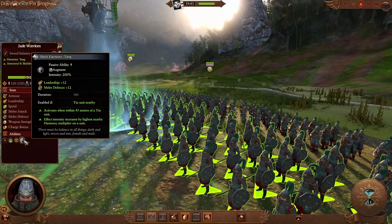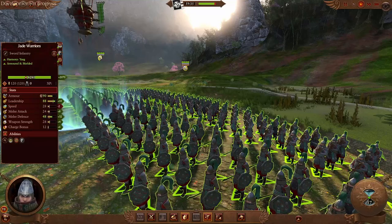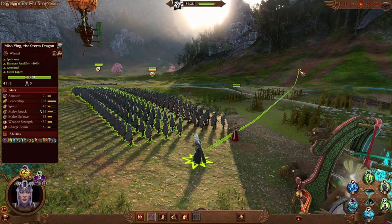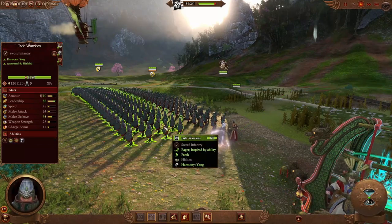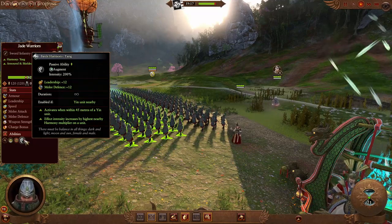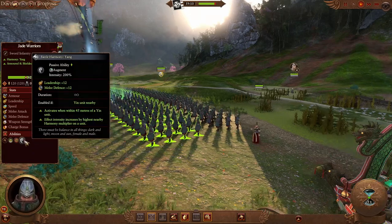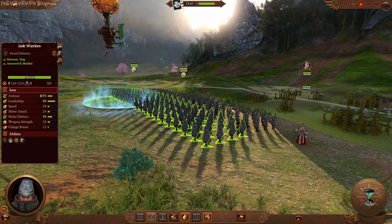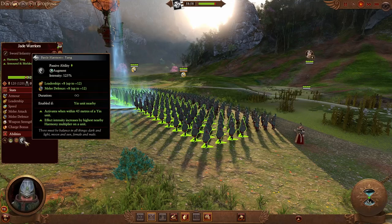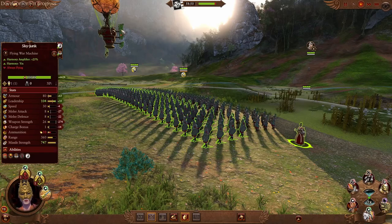Lastly, aside from being a faction mechanic for the campaign map, yin and yang are also a battle mechanic, where all melee units are considered yang and all ranged units are considered yin. If placed near each other, additional bonuses to leadership and melee defense are given to melee units, while ranged units will receive bonuses to leadership and reload skill. All these bonuses can be amplified to various degrees if a lord, hero, or certain special units with amplification bonuses are placed near them, granting up to double the amount of the base bonus, as we can see here.